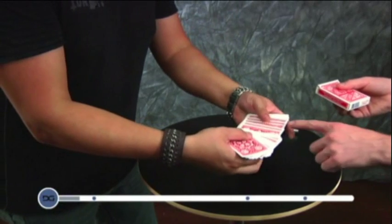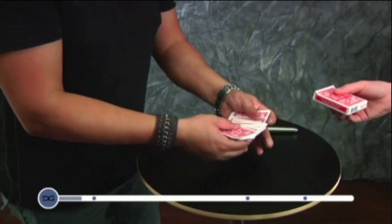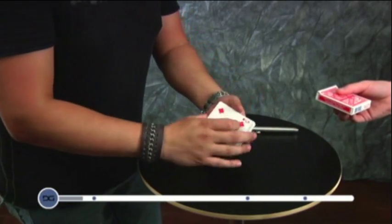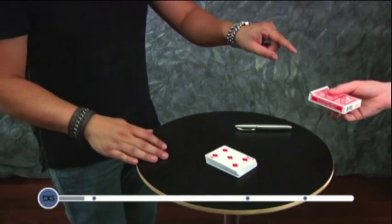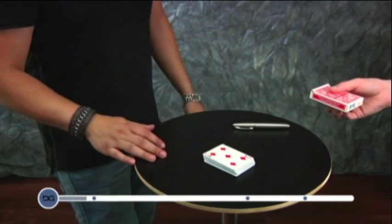Just touch any card you want with your other hand. Is that the one you want? You want to stick with that one? All right. You have the Five of Diamonds. Hopefully, if this all went well, the card inside the box — the card with your name on it — Five of Diamonds.